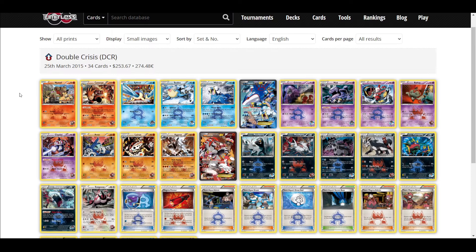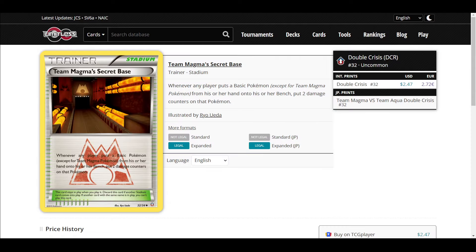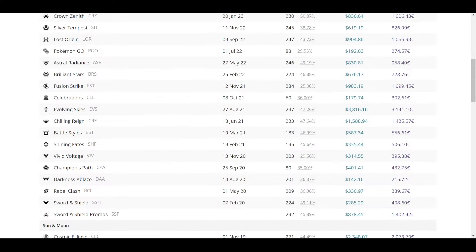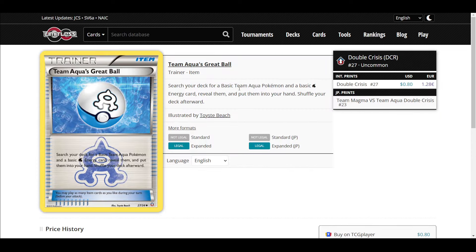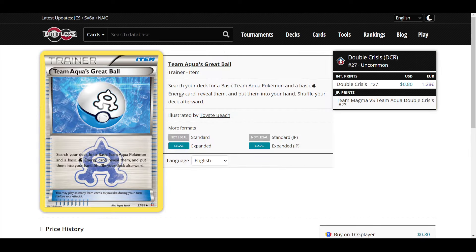There are some Team Magma and Team Aqua Pokemon, but they're all really bad. Except for Team Magma's Secret Base, which did see some play. I don't know much about these — I cut them from my mechanics ranking video because Team Aqua and Team Magma are only in one set and they're just not very good.